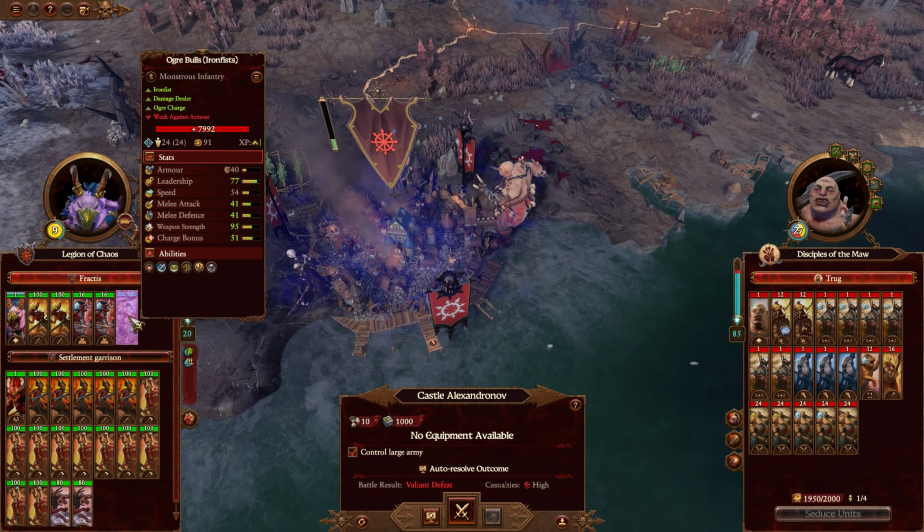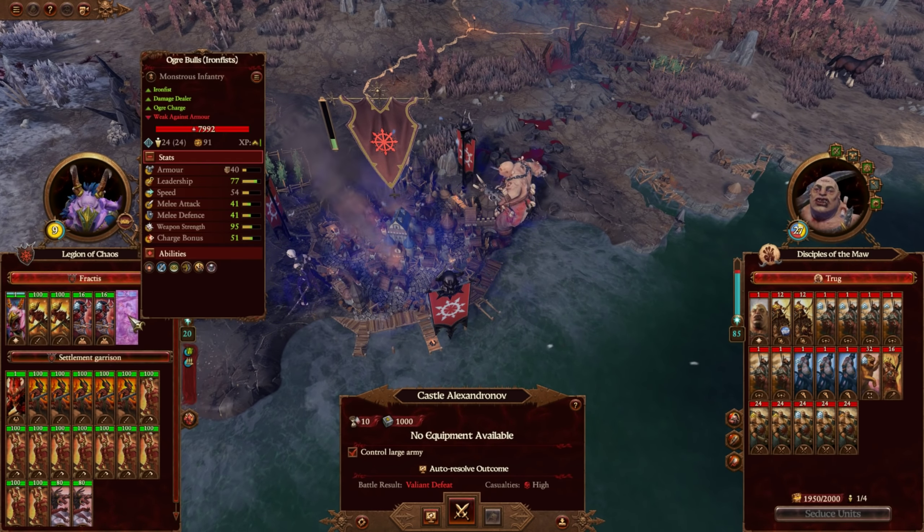So let's jump in here and see if we can do a good job. The guy did send in an image showing how he did. He got fairly close — there were only 20 troops remaining. He got pretty close; we just need to do a little bit better than this.